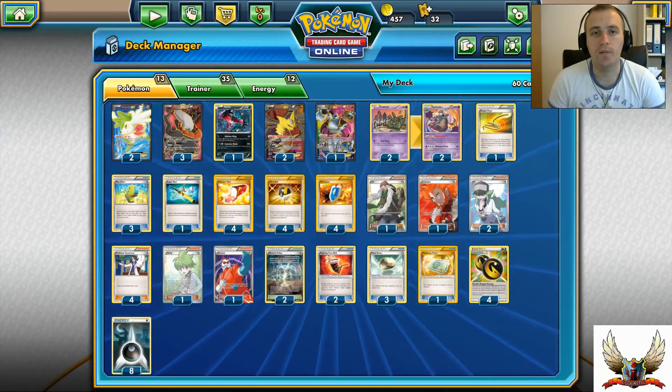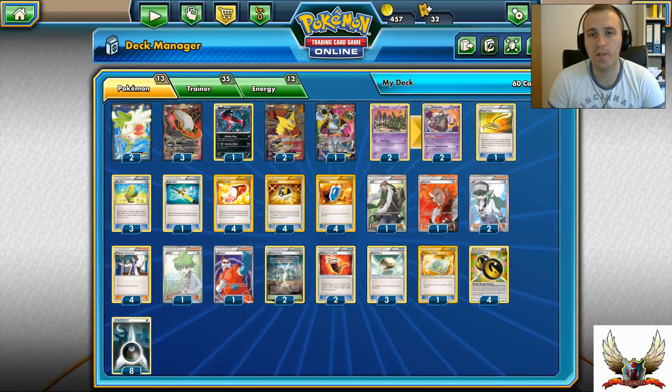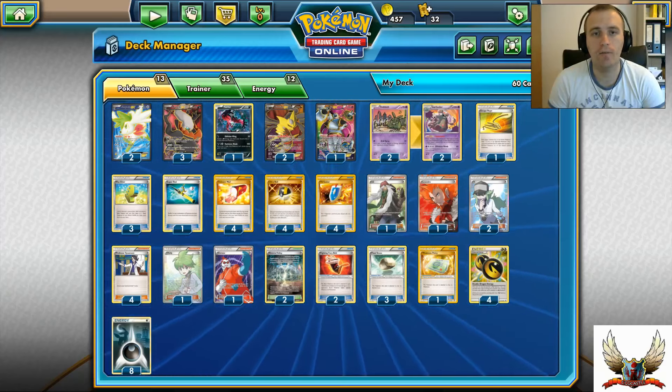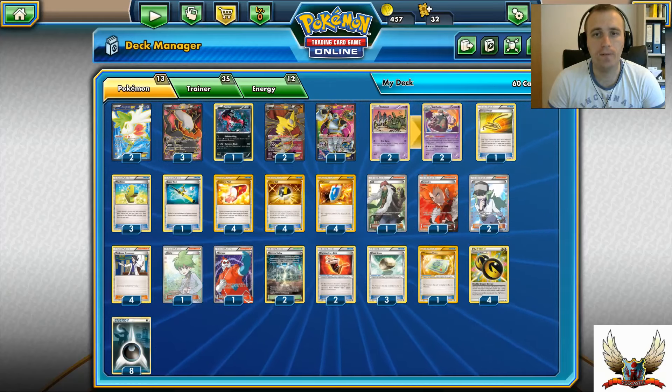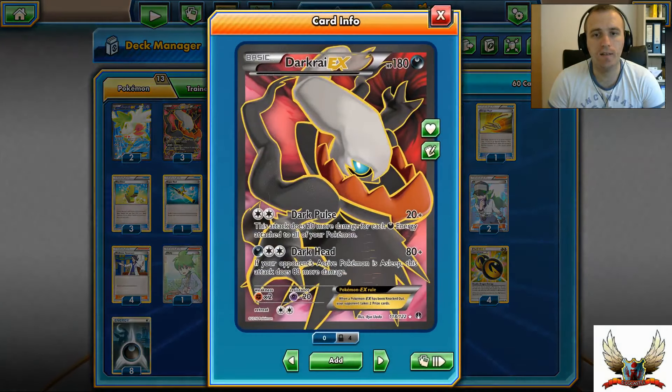Hello and welcome to Pokemon TCG Center. Today we'll be looking at another deck for the standard format - this time we have Darkrai EX, Giratina, and Garbodor. If you're not familiar with Darkrai, it's the new Darkrai EX from Breakpoint with Dark Pulse, which says for two colorless energies you can hit for 20 plus 20 more for each Darkness Energy attached to all of your Pokémon in play.